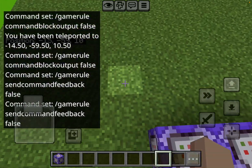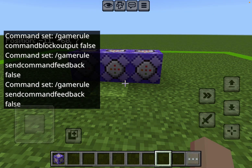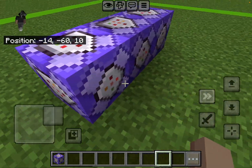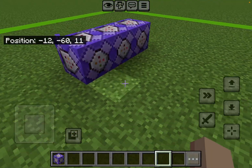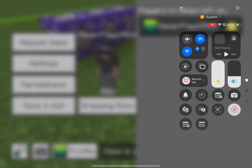Yeah, just like that. Let me wait for it to go away. As you can see, there are no commands showing in the chat. And that's how you stop chat spam with a command block.